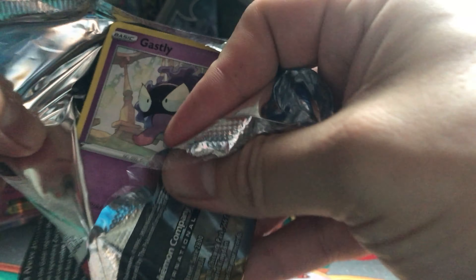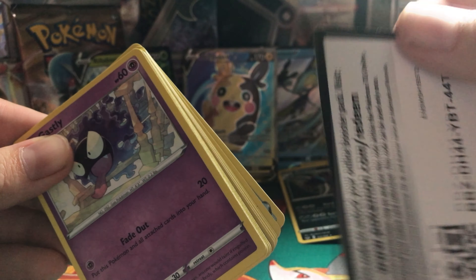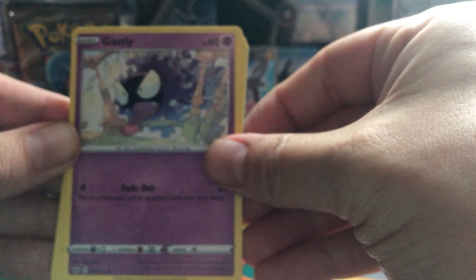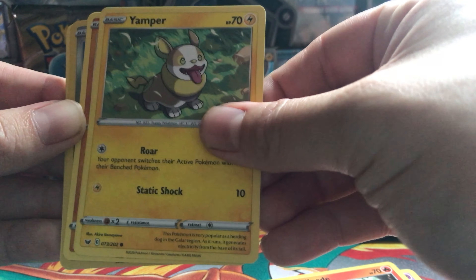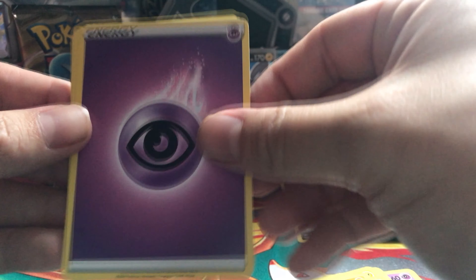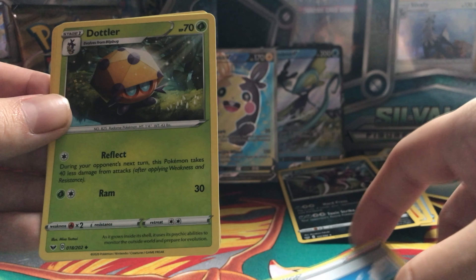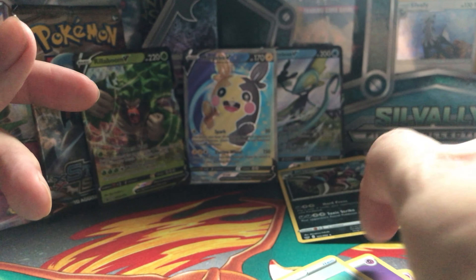And last package of opening. Let's see if we get some last-pack magic — the last couple of videos we got pretty good hits in the last packages. We got Gastly, Pangoro, Silicobra, Jumper, Clobbopus, Galarian Meowth as Reverse, Psychic Energy, Hop, Dottler, Potion. And we got Ninetales as our rare card.